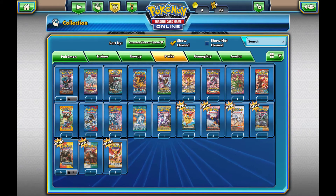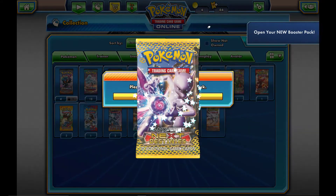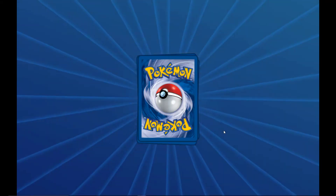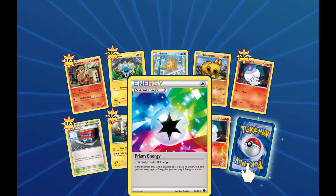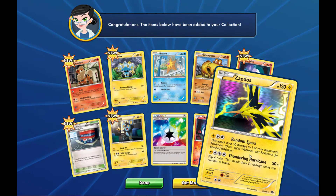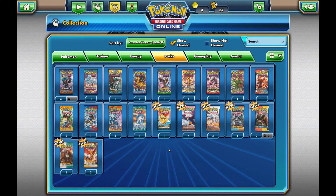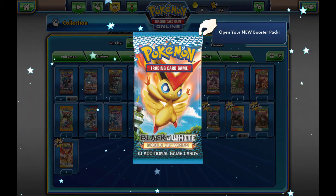Moving on to Next Destinies and then Noble Victories. This Next Destinies pack has a full art Mewtwo EX — very nice. What do we get? A Prism Energy! We're getting hits on these special energies. And we get a Zapdos holo — old-school Zapdos for everybody.